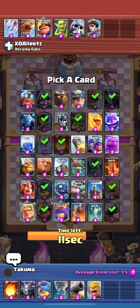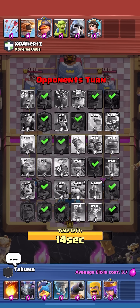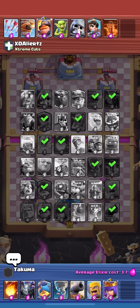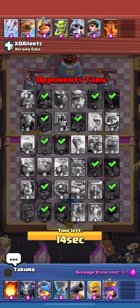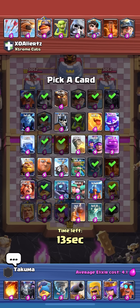I'm gonna take archer queen because he might take lightning but then he still needs a win condition, and he won't be able to take a building, so I can just take e-giant. He's forced into taking a big spell to kill my queen and then needs a win condition — so either he plays with no win condition or plays with a building. Maybe he doesn't even think about me taking e-giant. He takes mighty miner and I'm just gonna take e-giant — I won, he can't do anything.